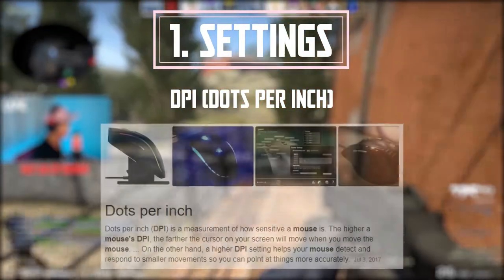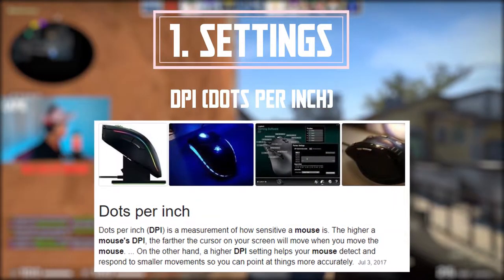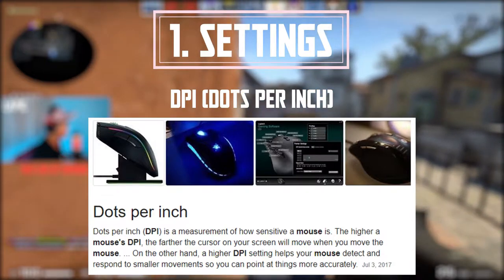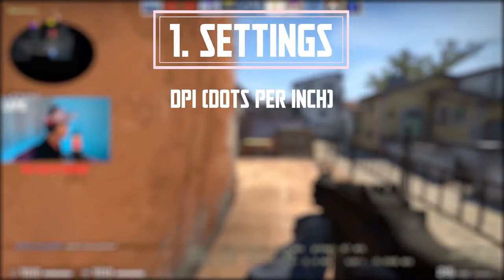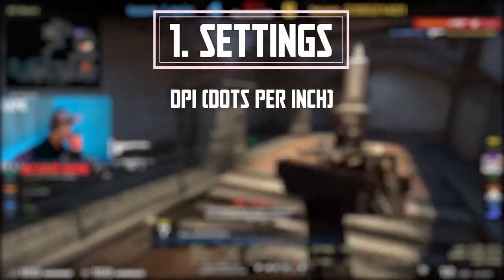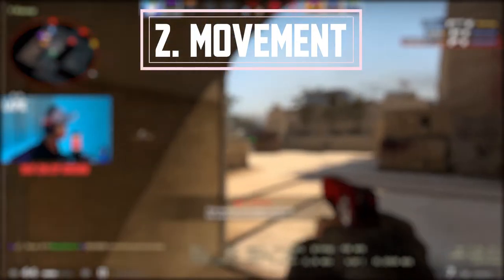For those who don't know, DPI stands for dots per inch. Simply put, if you are on 400 DPI, when you move your mouse the cursor movement is much slower than if your DPI were higher. The higher your DPI, the faster your mouse cursor moves. That's why players tend to stick to 400 or 800 DPI for better control.